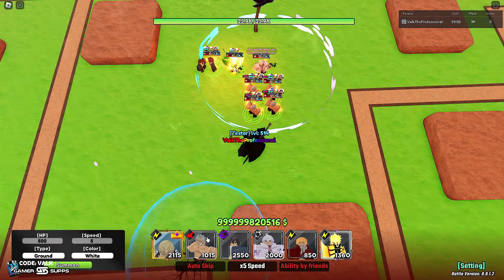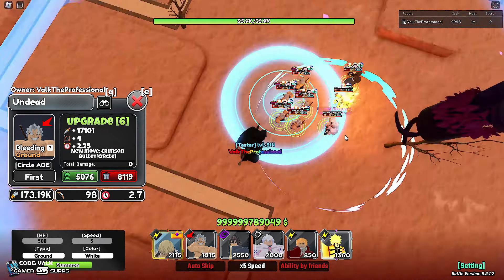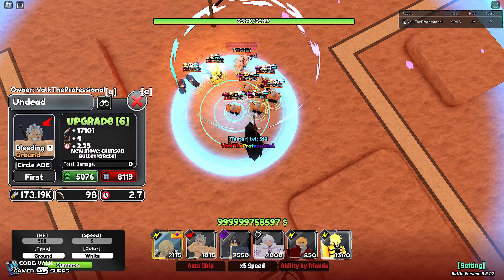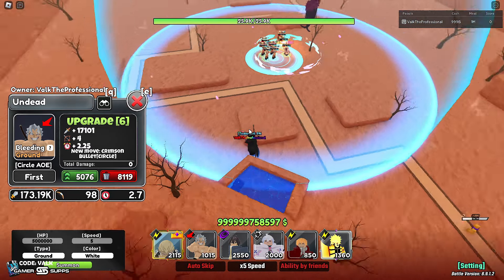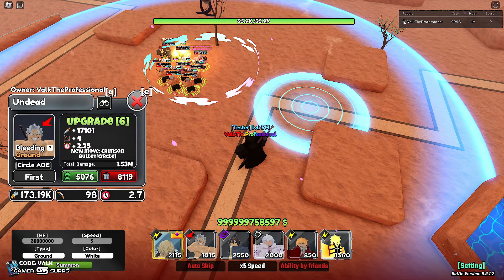Setting all five copies to 2.7 SPA at the sixth upgrade — let's see if we can take out a million HP enemy. Actually, let's try 5 million. One, two, three copies placed. Let's see how he handles a 5 million HP enemy. Look at the speed of those attacks — oh yeah, he absolutely shredded that! Okay, let's try 30 million and see where it peaks out.